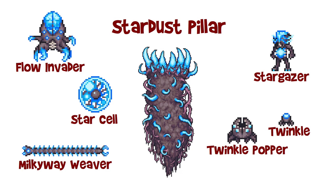There are six enemies associated with the Stardust Pillar: the Flow Invader, the Stargazer, the Star Cell, the Twinkle Popper with its Twinkle minions, and the Milky Way Weaver. The Milky Way Weaver can only be destroyed by targeting its head. The Flow Invader shoots smaller minions at the player, including a more powerful final burst when you kill it. The Twinkle Popper spawns multiple Twinkles which chase you and explode on contact, so obviously you want to kill those.